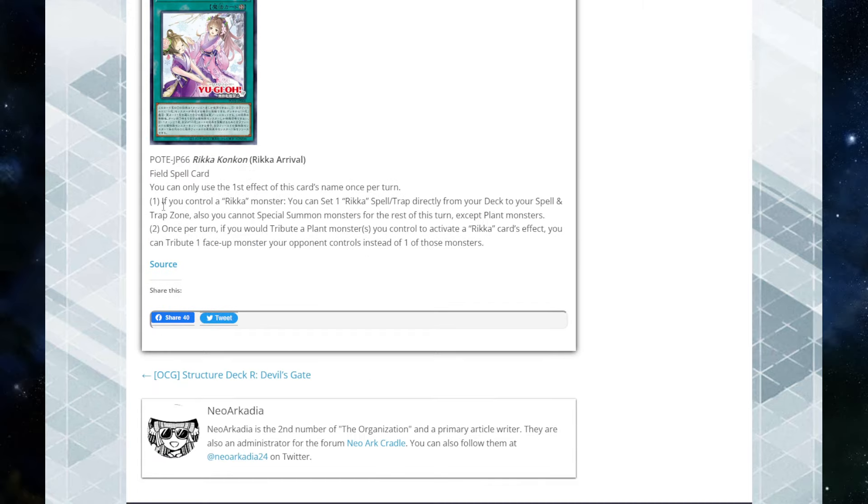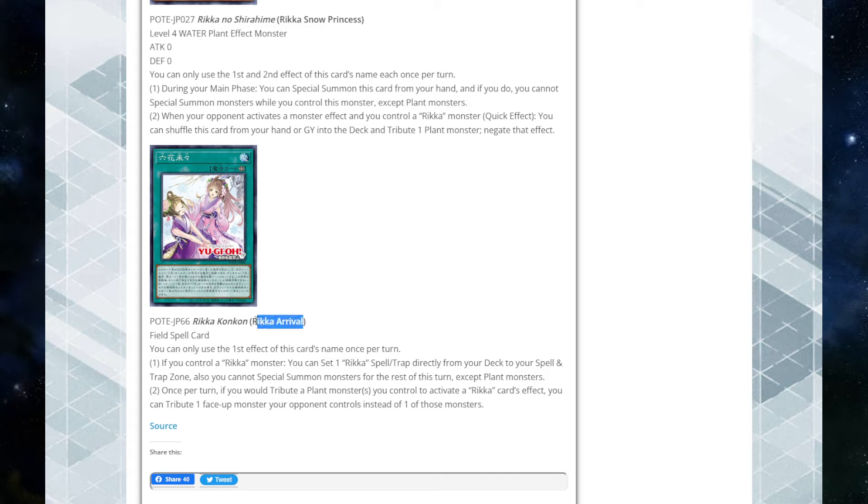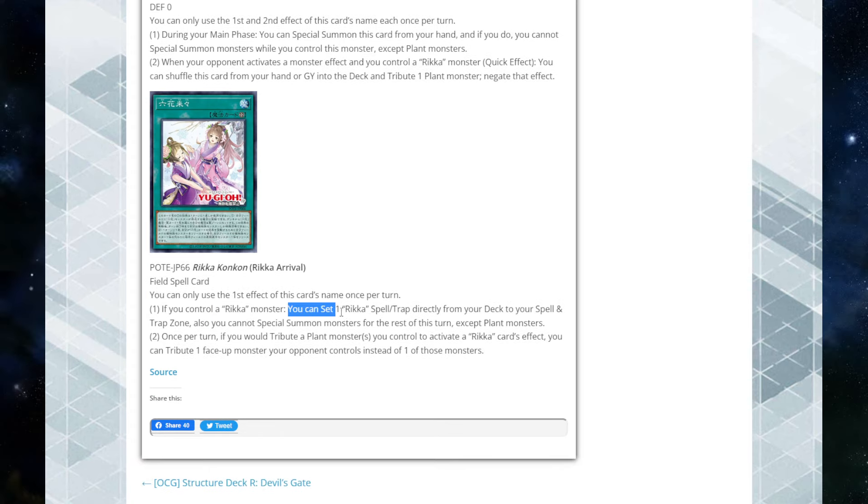So it's like a really cool hand trap you can search in order to stop your opponent. It's really cool that we now have a way to counter Nibiru in-archetype — you can just search this, which is insane, especially because you can activate the effect from the graveyard. Moving on to the other card: Rika Arrival. We had a Rika card similar to this before, but this one is also a ROTA, which is broken. Imagine Layer of Darkness plus ROTA combined into one card. If you control a Rika monster, you can set a Rika spell or trap directly from your deck, and it also has the plant lock.